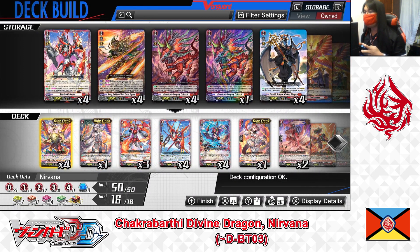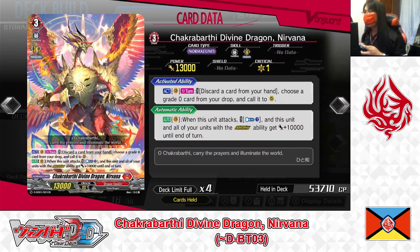Starting with the Grade 3 lineup. Right deck, Grade 3: Chakrabarti Divine Dragon Nirvana. First skill — action as the Vanguard, once per turn. Cost: discard a card from your hand. If the cost is paid, choose a Grade 0 from your drop zone and call it to the rear guard circle. Second skill — auto as the Vanguard. When this unit attacks, cost Counter Blast 1. If paid, this unit and all units with the Overture Stability get plus 10,000 power until end of turn. Nirvana is the main Grade 3 for this deck. The first skill lets you superior call any Grade 0 from your drop — for example Trickstar — to boost your back row or use skills. The second skill, by paying Counter Blast 1 when attacking, gives Nirvana and all Overdress units plus 10,000 power, enabling more powerful attacks. We're playing 4, with 1 in the right deck.